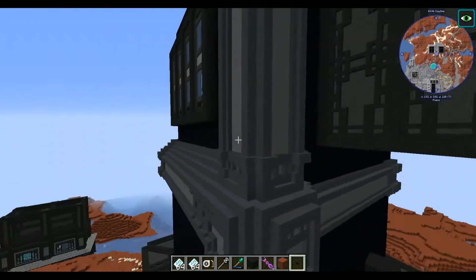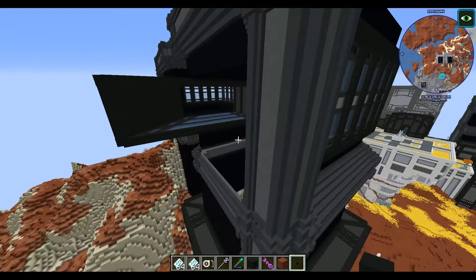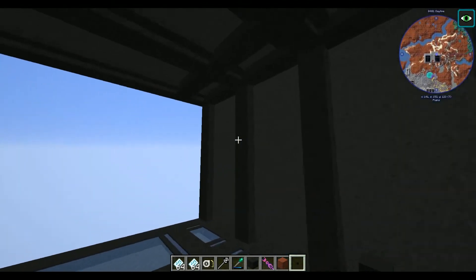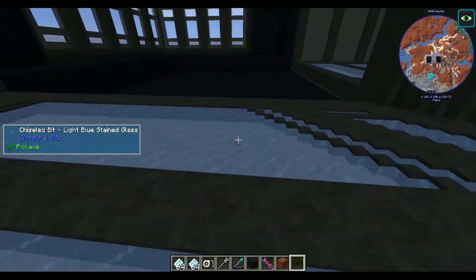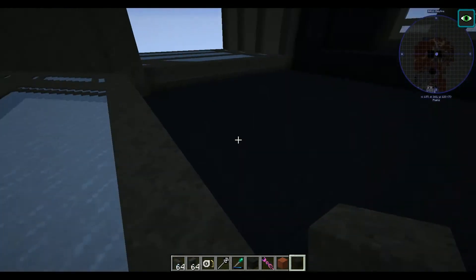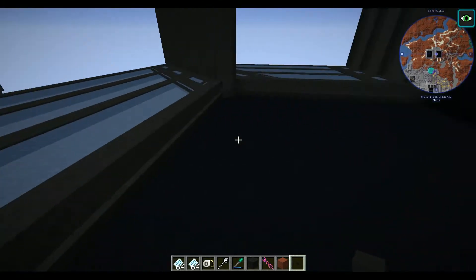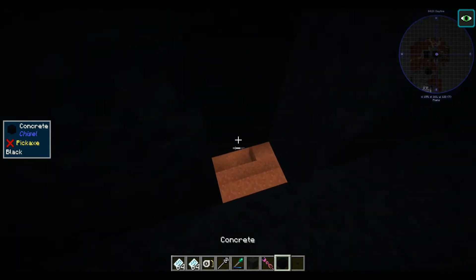I'm trying to remember what was here last time — I took a sneak peek at the end of the last clip but I was too lazy to watch all of it. So I don't know what was here last time, but this is what's here now. I got this glass floor. I still need to put stairs. This area — I don't know what to do with it because I need to put stairs somewhere but it doesn't fit into this design.